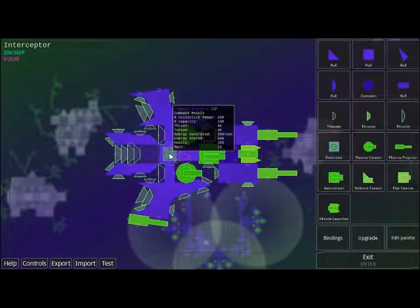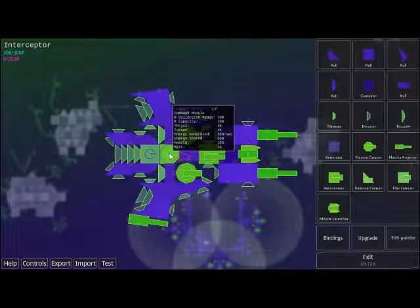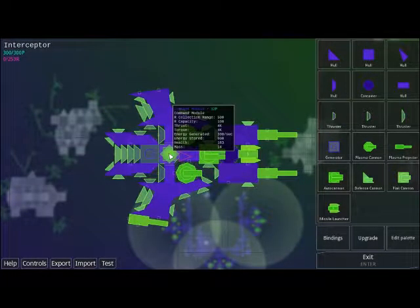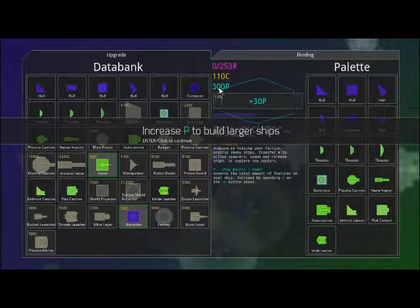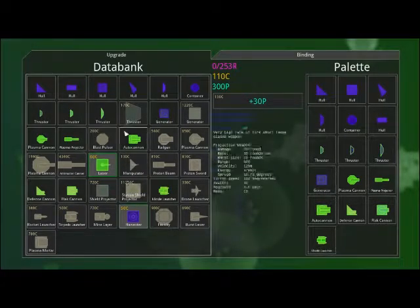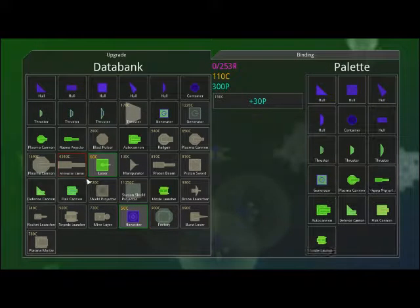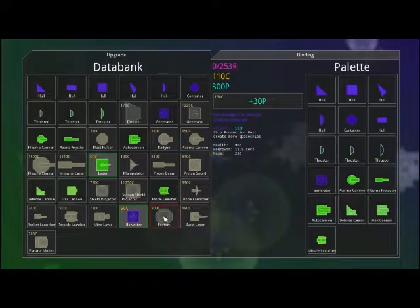So again, our ship core - or the command module - gives you a basic rundown of everything that you can do. And if it gets destroyed, your ship gets destroyed. But as long as that's intact, you can rebuild the pieces of your ship. Then there's also the upgrade tab. In the upgrade tab, you spend your C to either increase your P, which is the size of your ship, or to buy new pieces that you can add to it. Like right now we can do harvester, which basically increases range. Each one has its own little C cost.